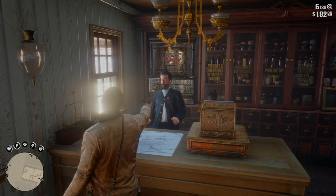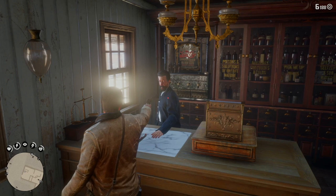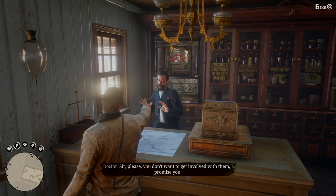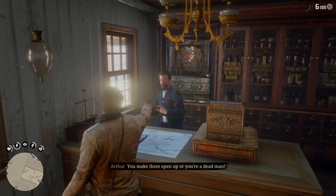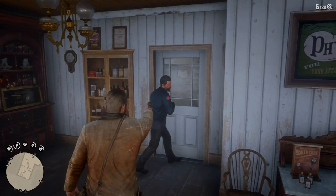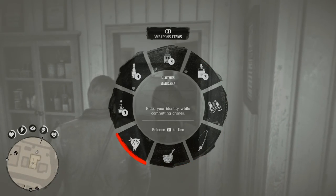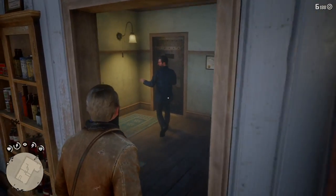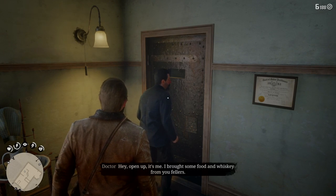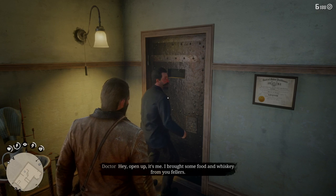We're going to go through some dialogue here. Just be sure you keep your reticle on him. Even though he's going to say you don't want to get involved — yeah, we do. We want to take them out and we want the money and the other goodies. There's a good pistol back here and we want that pistol. At this point, let's go ahead and listen to the conversation.